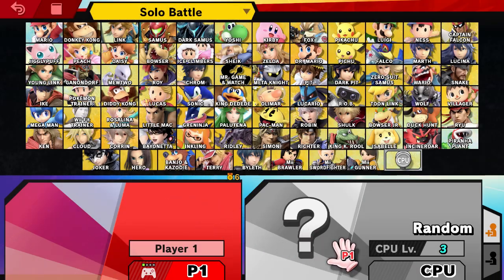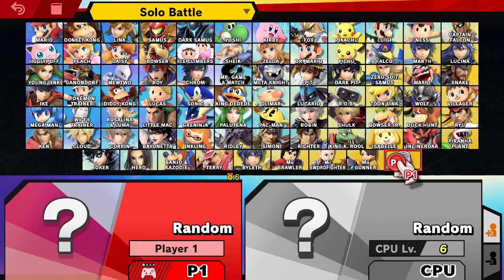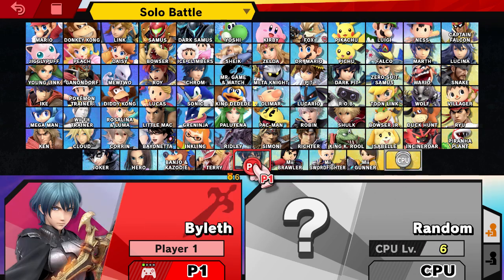Let's see what the omega form of this stage looks like. We're gonna do one more match — this time we're gonna turn up the heat a little bit. We're gonna put it at a nice six, double it up, and go back into Byleth.